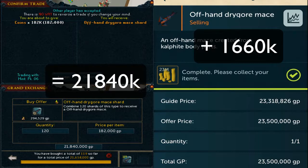That gave me my Drygore right there — 1.66 mil profit, a great margin for a quick mace flip. We started with 22.3 mil, and I bought all the shards for just under that, about 21,840k. So if I had tried to buy the actual offhand Drygore Mace outright and sell it for some measly 1 mil profit, I wouldn't have been able to afford it. Shards save the day.